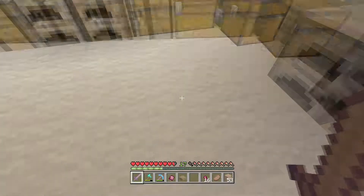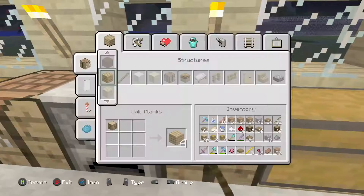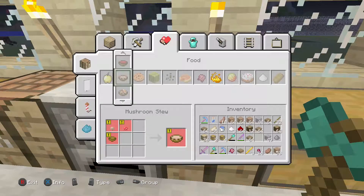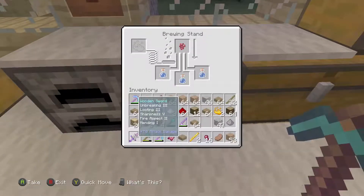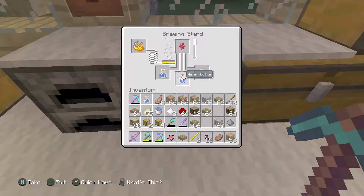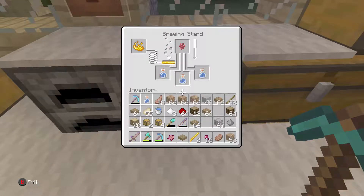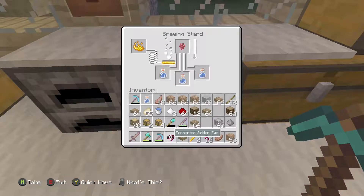Blaze rods, where are they? Here they are. Now what do I need? There it is. I don't know how much I need so I'm just gonna put what I have on me. That should turn into awkward potions first, and then we put in the spider eye I believe. Is it that? I don't want to mess this up. Yeah, spider eye, right.